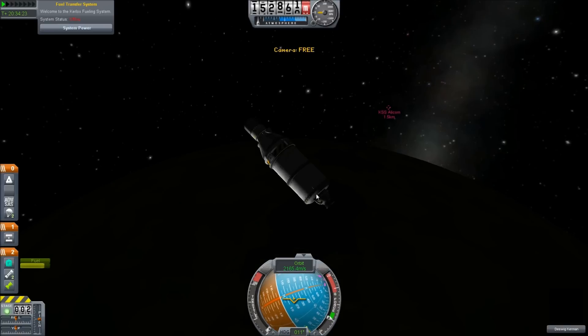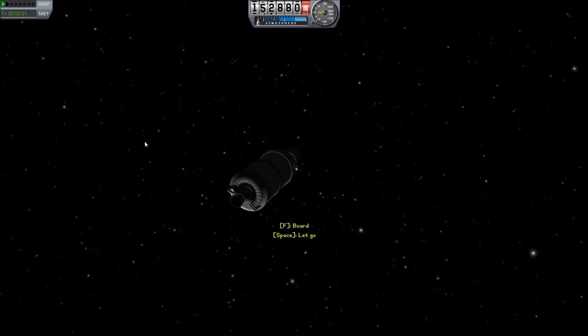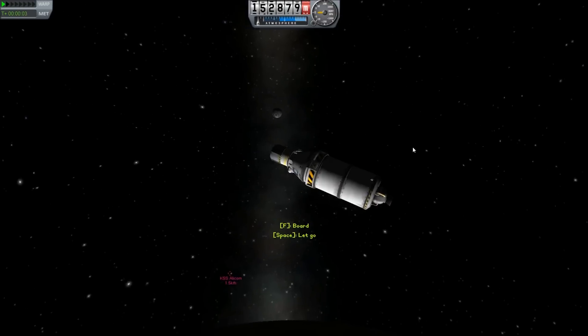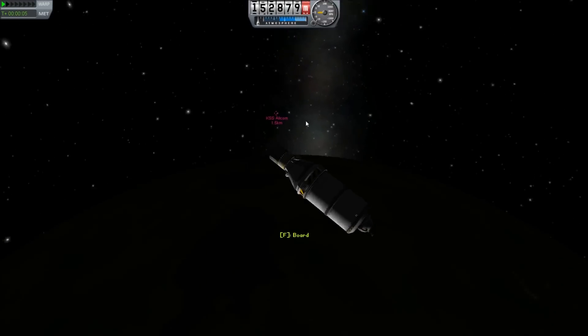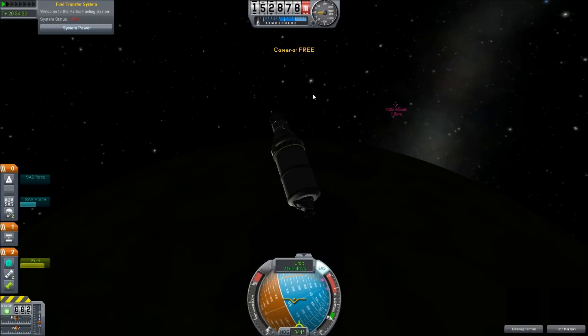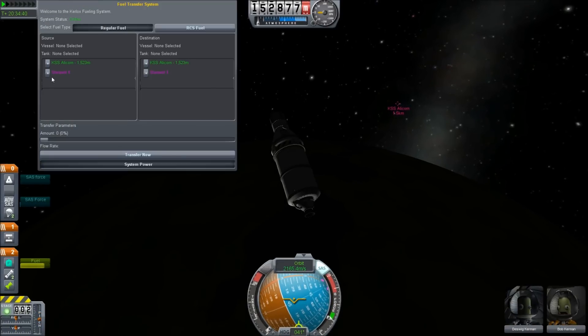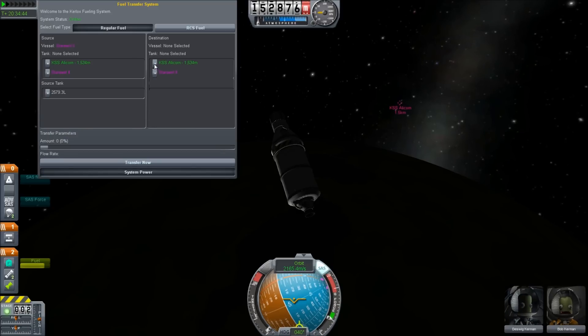Let's switch over. Get Deswig out. Star Swirl 2 will just stay in orbit waiting for this crew to get back to Kerbin — it'll be the vehicle that gets him back in. Oh dang it, I forgot a step. We need to transfer almost all the remaining fuel from this vessel to the Alicorn.